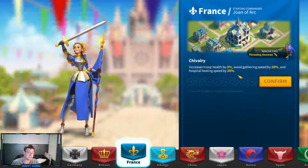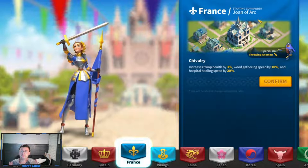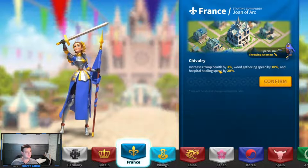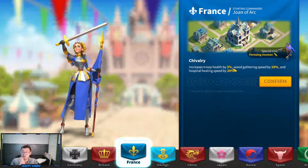Next is France, one of my favorite civilizations for long-term play and also for farm accounts. Your starting commander is Joan of Arc, who is geared towards support and pairs well with Scipio. She's also really great for gathering, which is super important early on. With France, you get troop health buff of 3% — and as I mentioned, troop health is really what you want. You also get wood gathering speed and hospital healing speed of 20%. France is incredibly infantry-based: infantry use wood, and the special unit Throwing Axemen have higher infantry health than other infantry units. France is definitely a civilization I recommend if you plan on staying infantry late into the game.